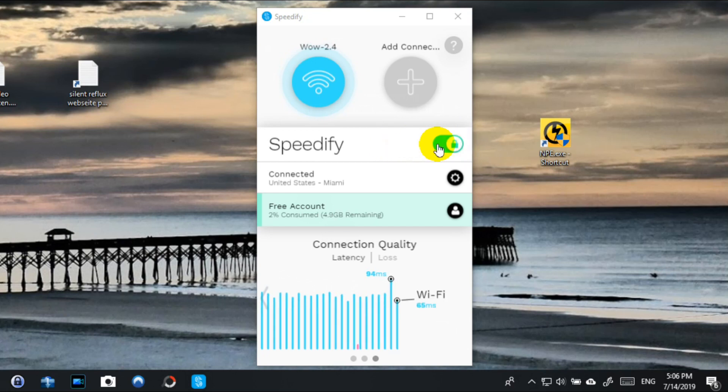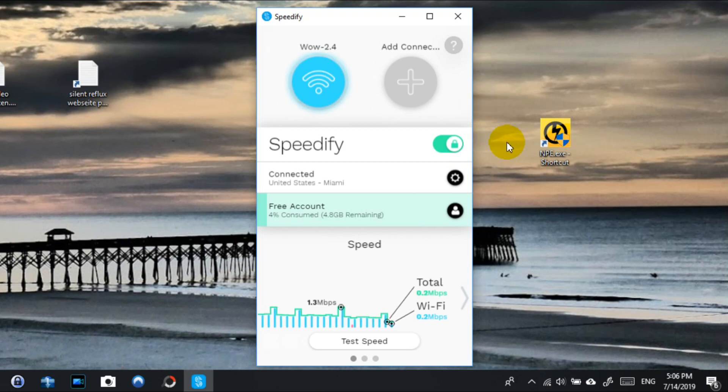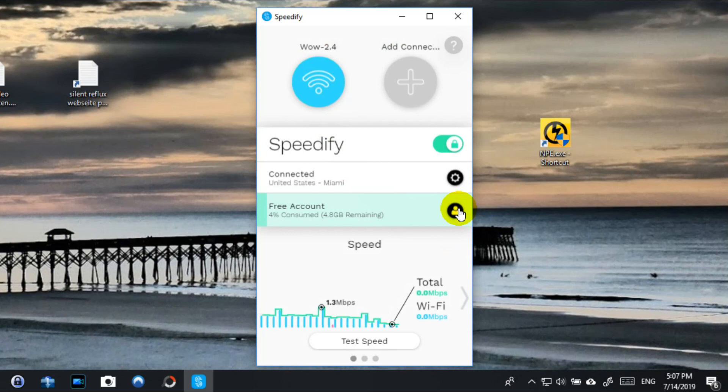To enable or disable Speedify, there's a toggle here — when it's disabled it does nothing. Sometimes when I tried to enable it, it brought up a message that I needed to open an account. You can actually use it for free — there's a five gigabyte allowance which lasts quite some time. You can probably game for a couple of hours or even days, so you can really try if it works for you. Just sign up for a free account.